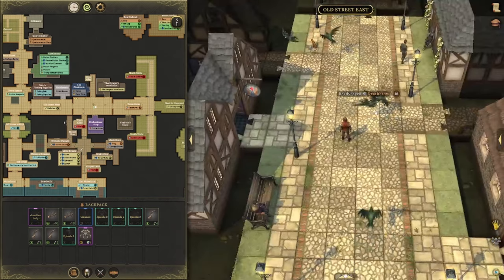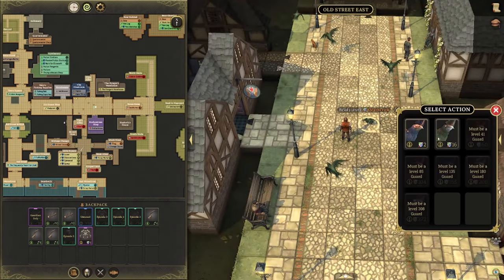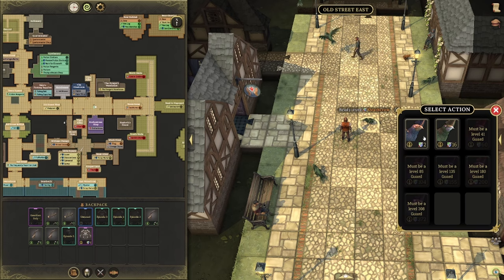What you can do — if you didn't know — is right-click these enemies, hit 'Past Action,' and you can actually attack the previous version of them. So if these enemies are too strong for you but you still want to kill them, you can right-click, select Past Action, and take the lower version. It's an easy battle, though you'll get less XP. You can also see the attacks they use, what they're immune to, and what they're vulnerable to.